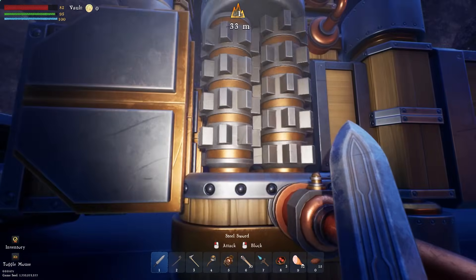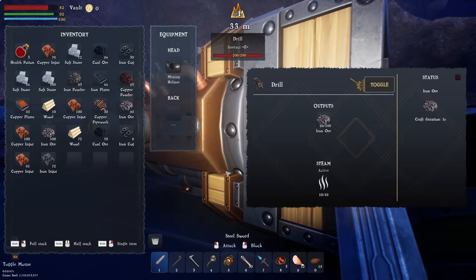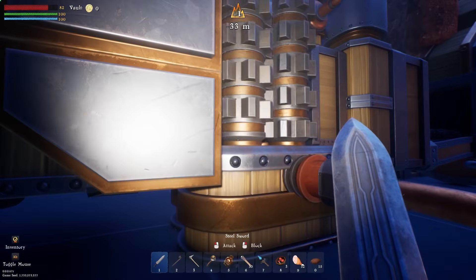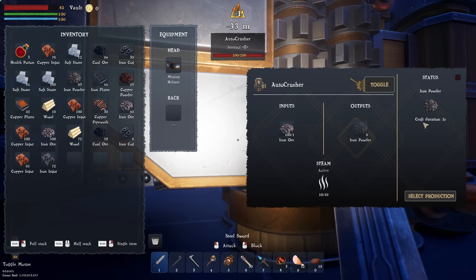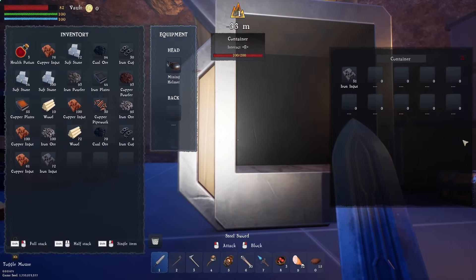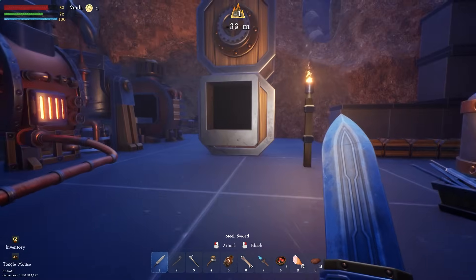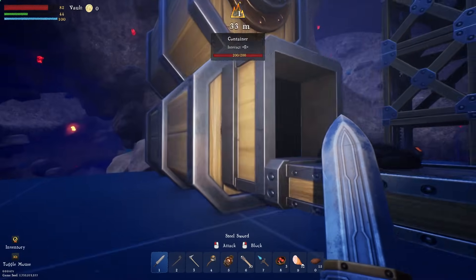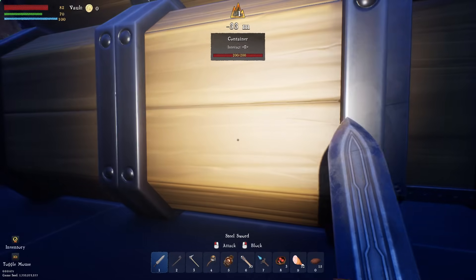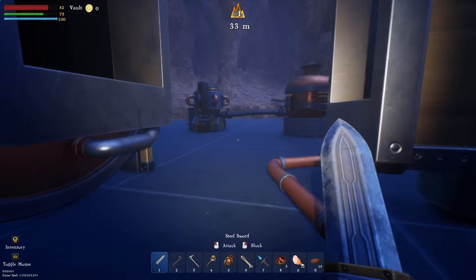The drill outputs one ore per second, the crusher takes two seconds but needs two ore — so they line up perfectly. It'll just take a while to build up but that's okay. I'm going to try to get somewhat organized now — it's starting to look like a mess down here but it's working. Over here I have coal being sent into the storage crate. I'll probably add more small storage so I can offload when it gets full.